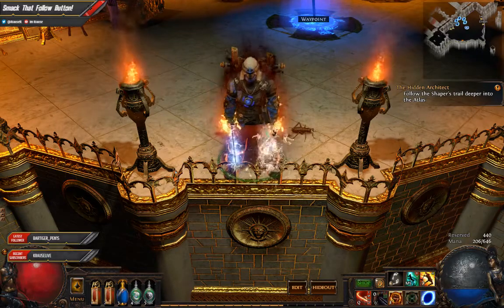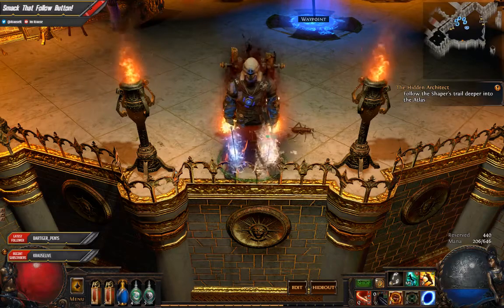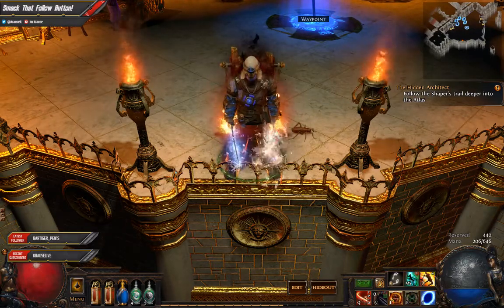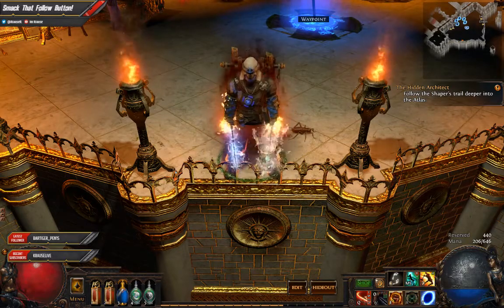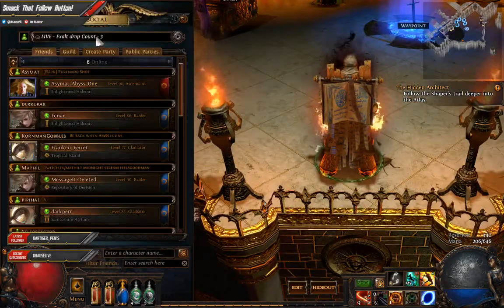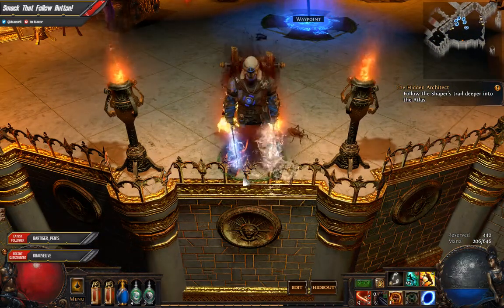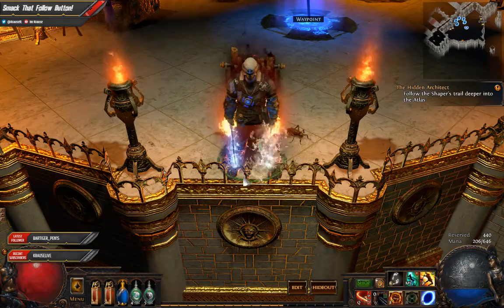The last two were two build reviews. My current build is the one I'm using right here in this video - link will be in the description. It's a great three-point starter and it will definitely get you currency. It's currently dropped me three exalts, and I've currently gotten four or five exalts worth of awesome juicy loot.